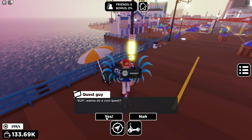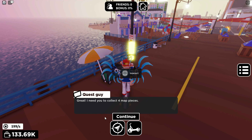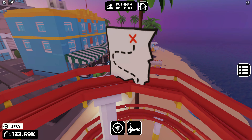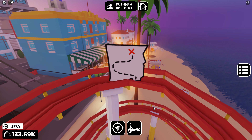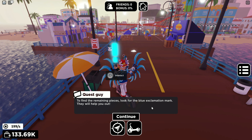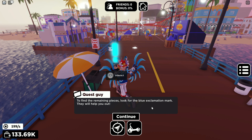And then after you build the big pier out there, you get this quest guy. You get to talk to him and he's going to tell you to find four map pieces around the whole map. At this point you should have everything built out to be able to get all of these items, because I don't think the quest guy will show up unless you have everything built out enough. It takes about an hour and a half.